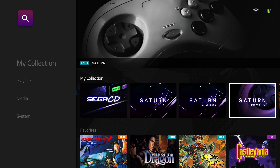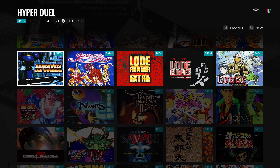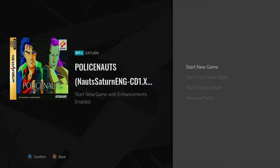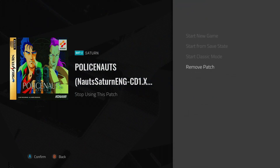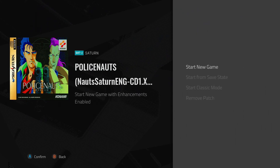So I've done that already. Let's go to something simple — we can go to Policenauts. We'll pick the first disk. You'll see it says 'remove patch,' so let's go ahead and remove the patch and then install the patch. Then we'll say 'start new game.' Right now my USB stick is flashing like crazy — it has a little LED to show when it's being accessed. It does take a little while for the patch to be applied to your game.